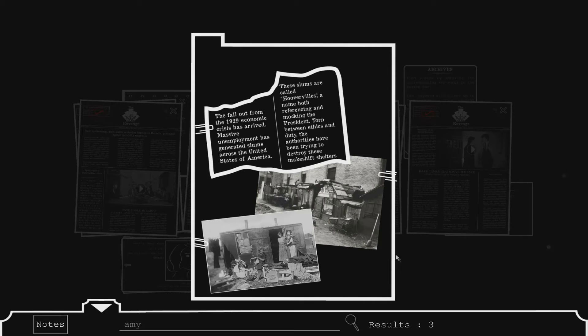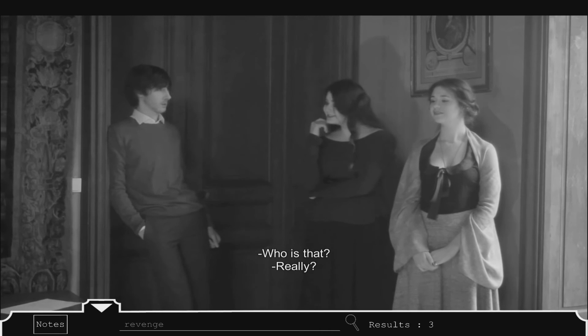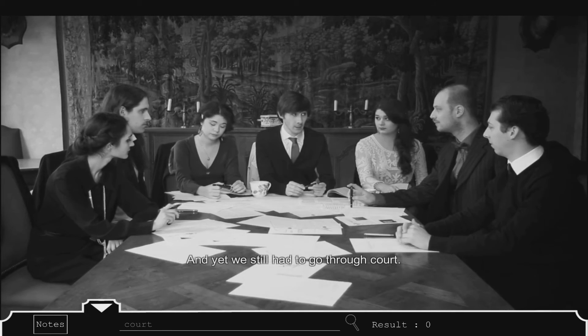The story takes place in the early 1930s, where the Great Depression is in full swing in the United States. Crime, poverty, and corruption run rampant throughout the city of New York, but one newspaper decides it's had enough. The Anne Bonney's Revenge, headed up by one Aaron Williams, is out to set the record straight and bring to light as many injustices as it possibly can.